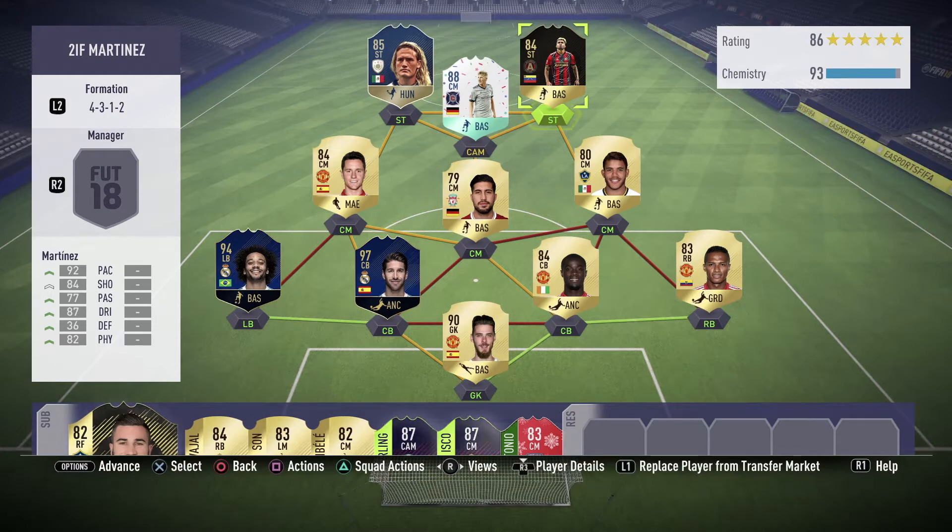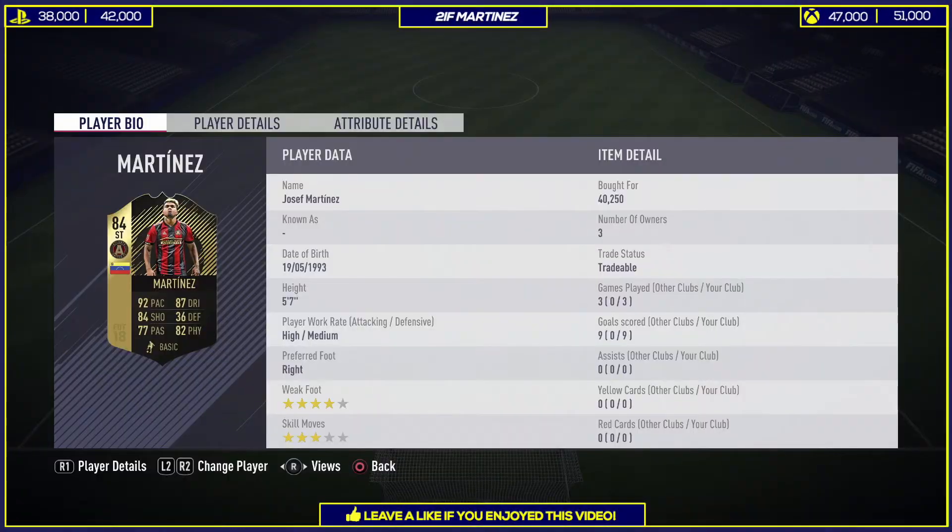Welcome to the 84-rated second inform Joseph Martinez play review. This much-awaited second inform came after he scored a hat trick over the weekend. People were really hoping for EA to drop this card, and they have, because his first inform was very overpowered — so this one with upgraded stats is even better.